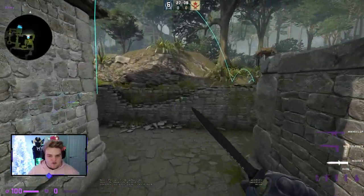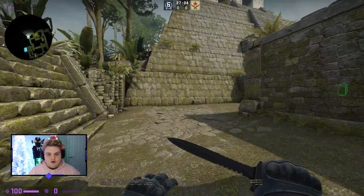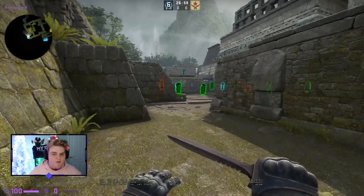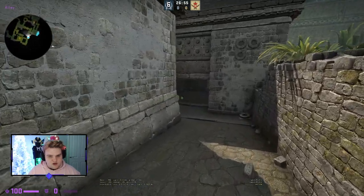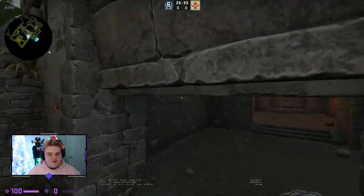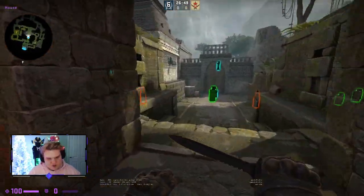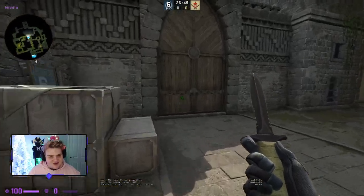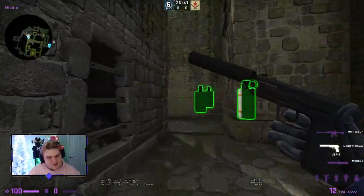That was a slightly different format this time, just running through the utility quickly. Let me know what you think, or if you prefer versions with text on screen and a clear one-by-one breakdown. Use these utilities to improve your CT game on Ancient, and let me know if you think anything was missed — hit like and subscribe, thanks for watching.